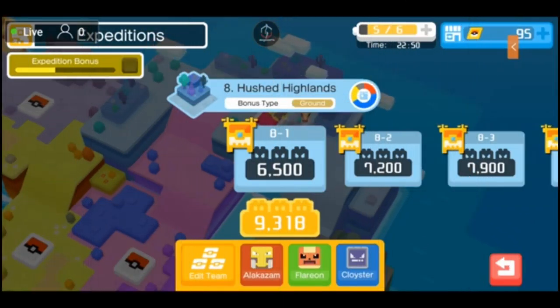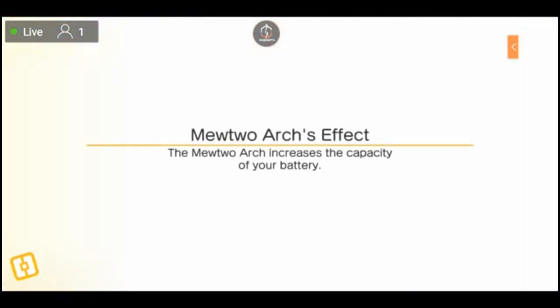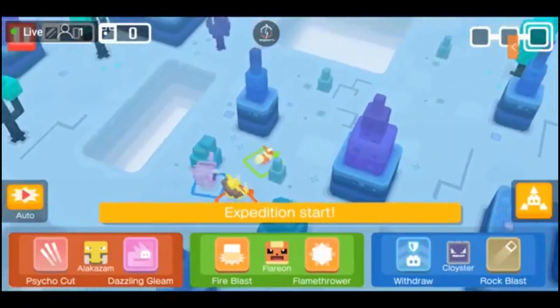Alright everybody, Expedition 8, Hushed Highlands - bonus type of ground. 8-1 is a requirement of 6500, my team total right now is 9318. We recently just completed Expedition 7, so without further ado let's move on to Expedition 8. What's up Unusual, how's it going bro? Just defeated a hard boss in Expedition 7.